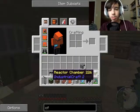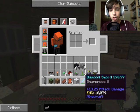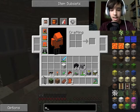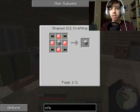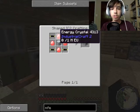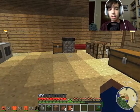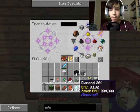Before we do that, I just realized we should build ourselves the MFE first. The MFE takes these energy crystals, and the energy crystals need the energium dust, which needs diamond and redstone. I have the redstone, so let's grab half a stack of diamonds.